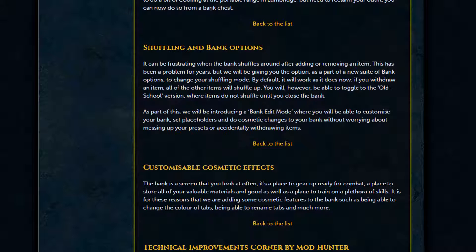Next up is shuffling and bank options. Currently the shuffling is pretty clunky — when you remove an item, all other items shift up one. They're thinking of adding ways to change your shuffling mode, including an Old School RuneScape-style mode where removing items leaves a blank spot until you close your bank. They're also introducing a bank edit mode where you can customize placeholders and cosmetic changes, which should help prevent accidentally withdrawing items and messing up your layout.